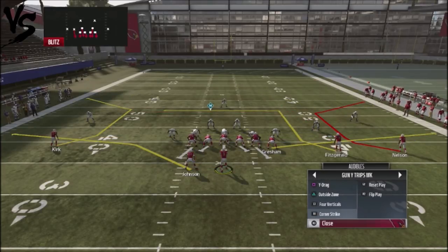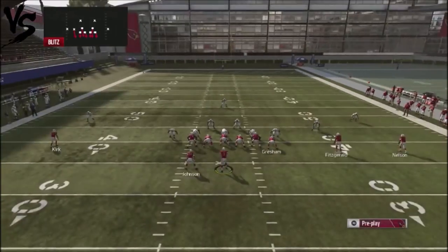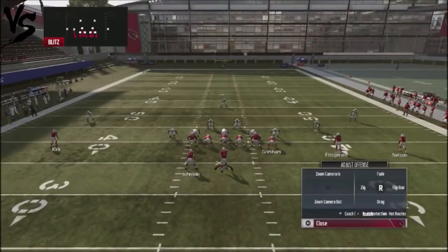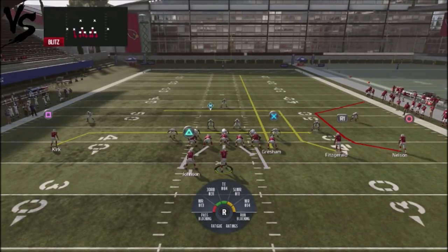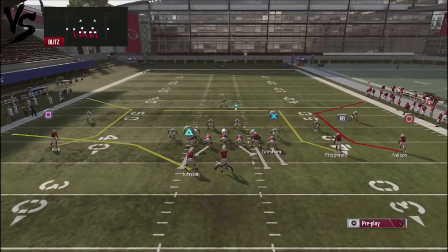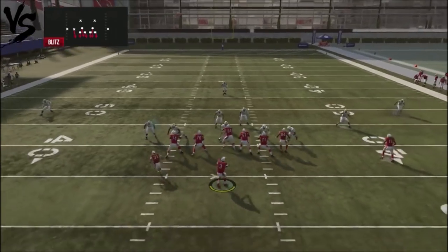The play you're going to use a lot is Corner Strike — it's really good against man blitzes. You can run this play two different ways. You can block your wide receivers, streak up your tight end, drag up your backside receiver, and Kirk will attack the right hand side with an over-the-middle man release.